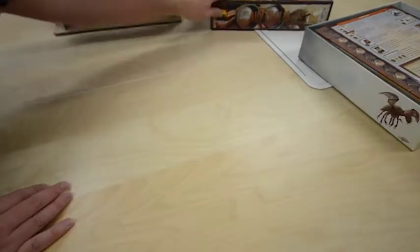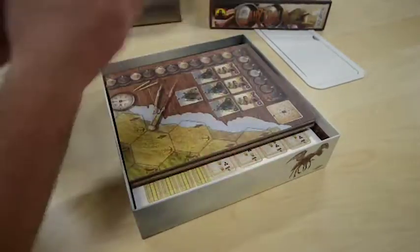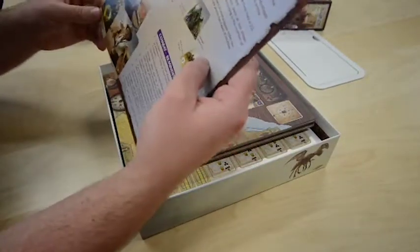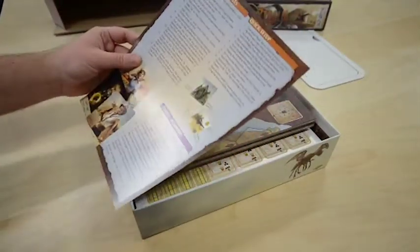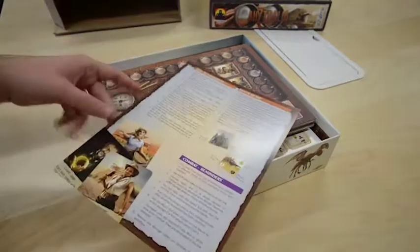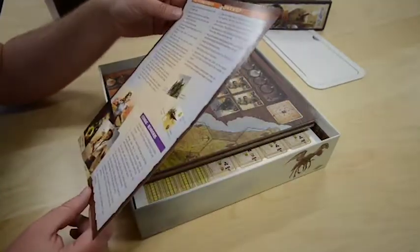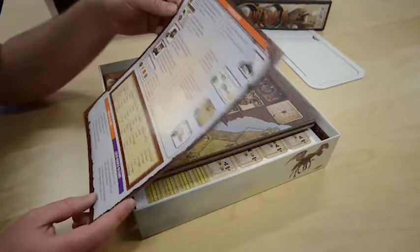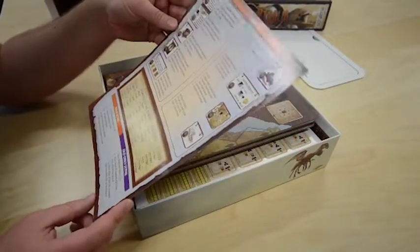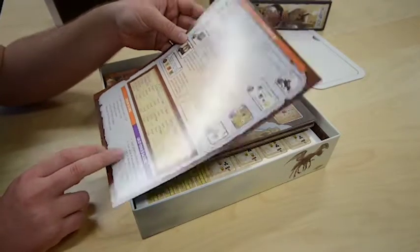That's looking pretty good. Let's rip straight into it. Player aid — that's useful when there's an entire novel with the instructions. Easy to forget rules, combat reminders, quick setup will be useful. And then the player aid and how to score — your score and the old ones' score.